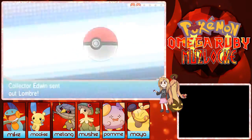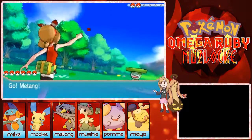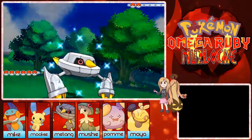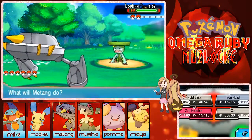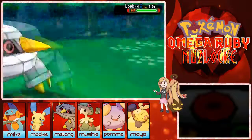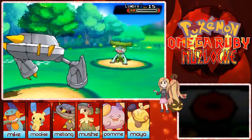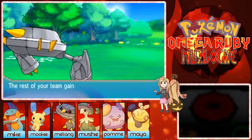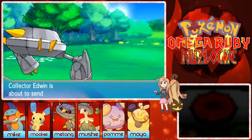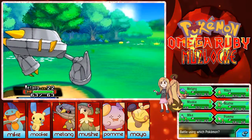For some reason I thought I had Mike in the first slot but it's Metang. We can just have Breloom cut through that. I think we can do this route in this episode — I don't think it will take too long. Nuzleaf — that's not as nice. Should I try out Mushy? Mushy really wants to battle.